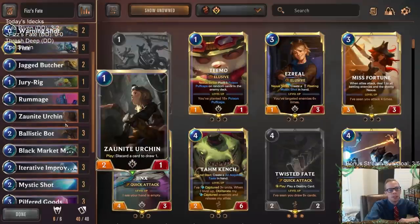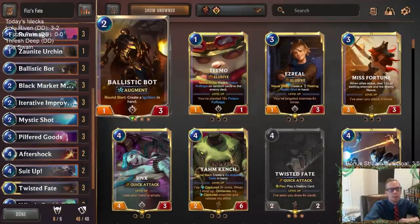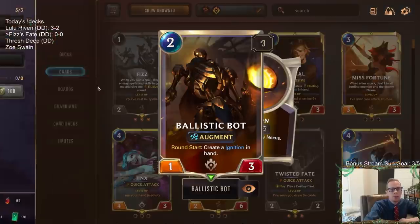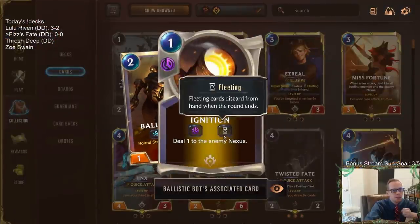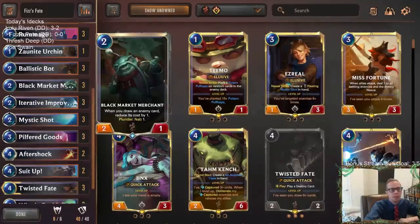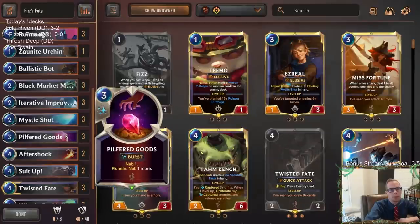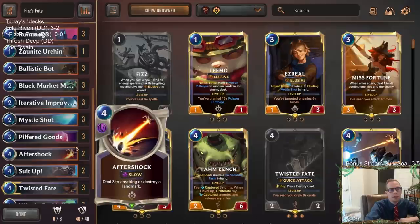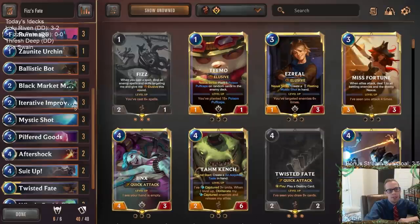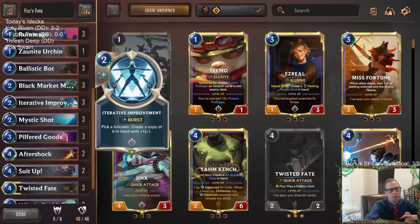Jury Rig, Rummage — that kind of stuff. What PnZ gives us is Ballistic Bot, which is really important here because these Ignitions are cheap spells, so that's valuable. It also deals nexus damage to the enemy, which is important for a NAB card — a good way to turn on our NABs. We've got Black Market Merchant and Pilfer Goods with the NAB. PnZ also gives us Rummage, Mystic Shot, and Territory Improvement.